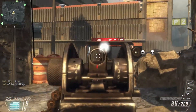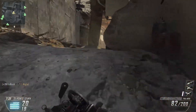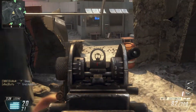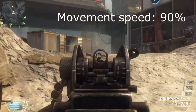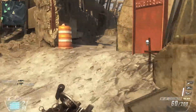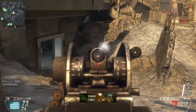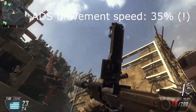However, there are a few things you need to fix. The hip spread is very high, and considering its low RPM it can be a bit inconsistent. Its movement speed is at 90%, the lowest of all weapons, so that is a bit of a problem. Its movement speed when you aim down sights — I don't have exact data on this, but I think it is about 35% — meaning you will be extremely slow moving once you aim down your sights.